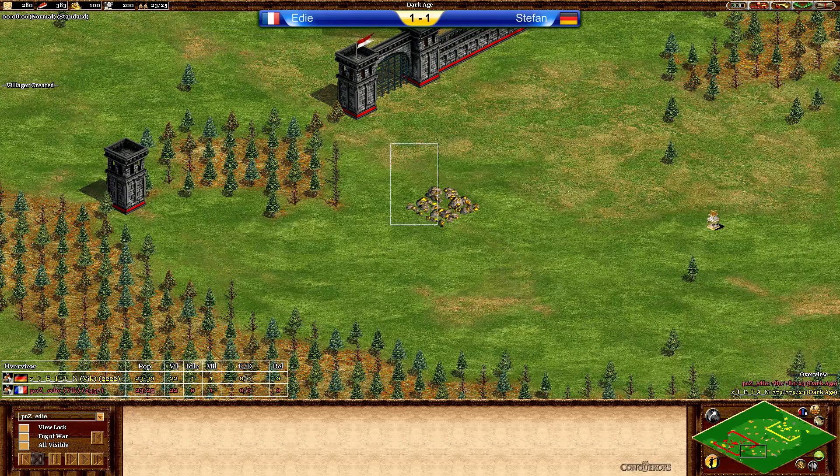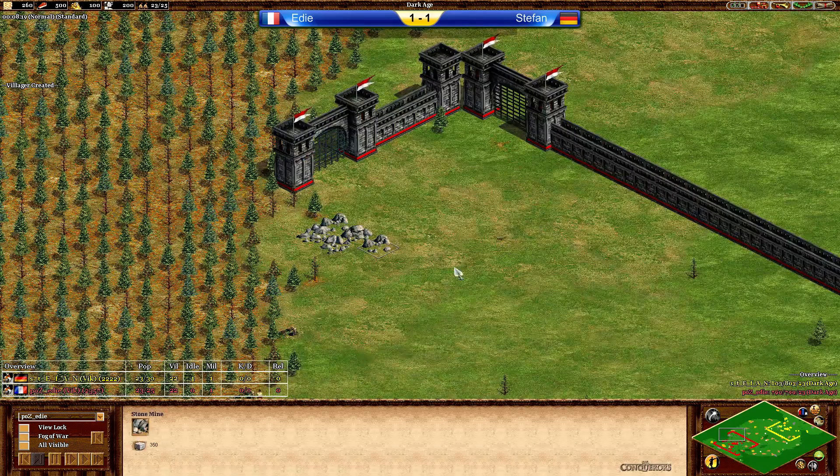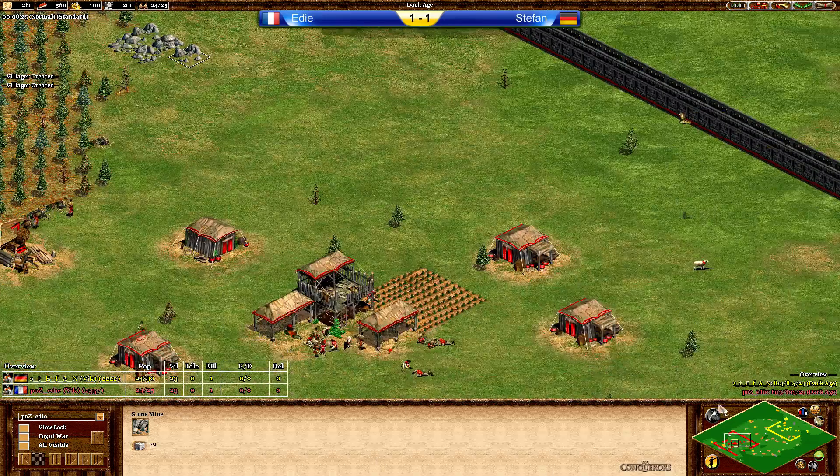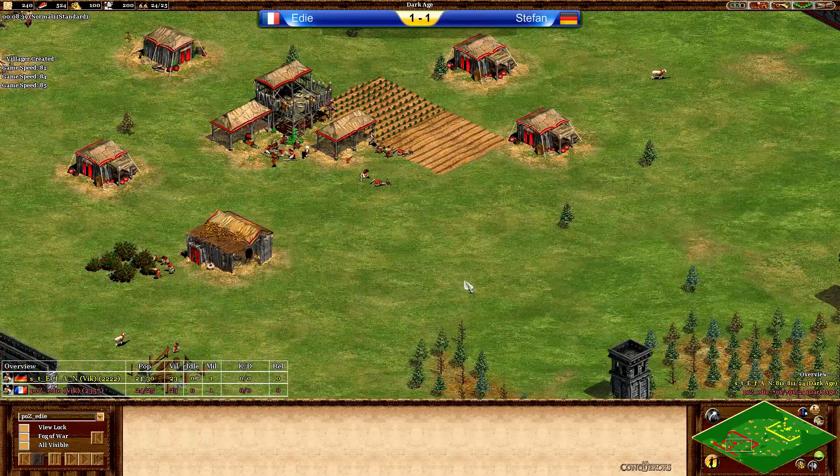The third gold on the right hand side, outside, but relatively close actually. One relic close to his base. We have the main stone on the left hand side, somewhat forwardish, but I guess it's alright. Eddie should be happy with this map. It's pretty decent.